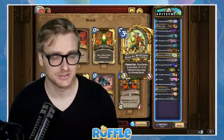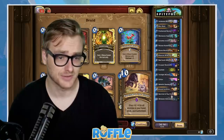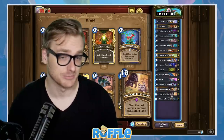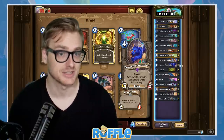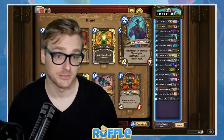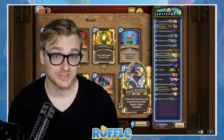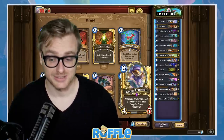Shandu Wildclaw kind of acts as a mini Kelesa, so you've got a bit of a beast package here. In order to get to Survival of the Fittest, you have minions that help you ramp like Mana Saber and Darnassus Aspirant, both of which also help you get to Spiteful Summoner a little bit better.